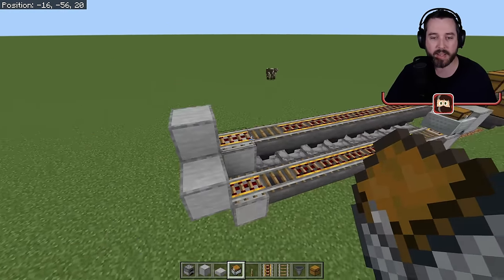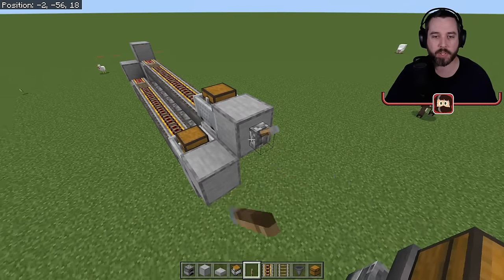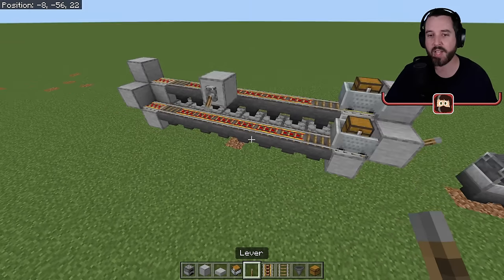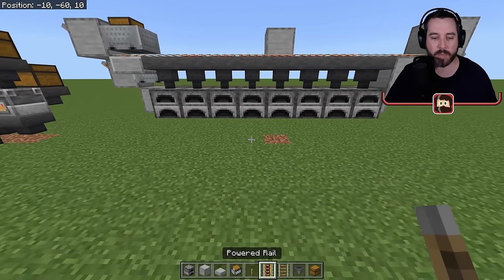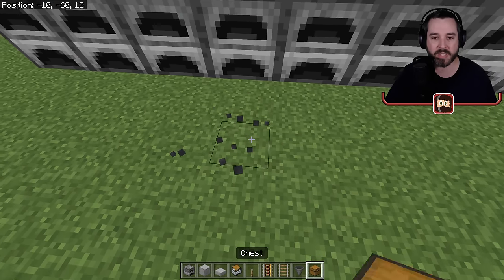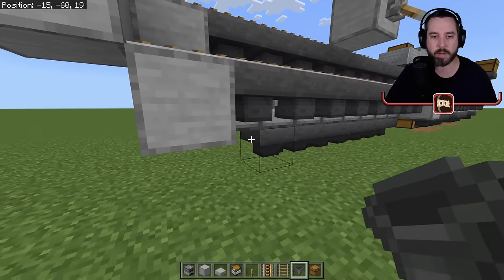Now come back over to this side — we are going to power both of these rails. We'll keep those on all the time, put a couple back here but don't turn those on yet. We need to power both sets of rails. Now I have eight rails going back and forth. We need a little bit of storage — let's keep it simple and run everything to one set of chests. Put the chest here, come around to the back, face those hoppers in, then come this way and this way.